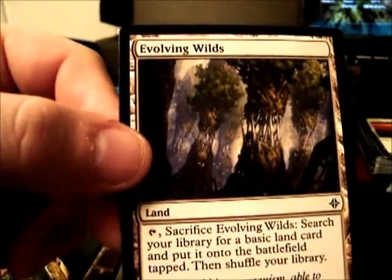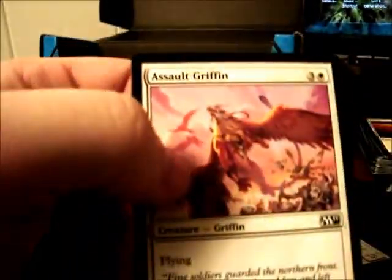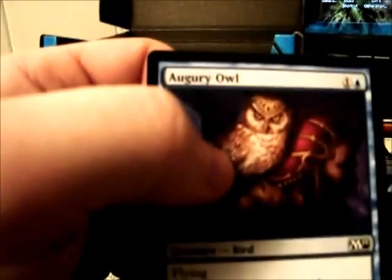One more of these and then we'll crack into the four packs. Prophetic Prism, Evolving Wilds — another type of fetch land there, first time I saw this one, two of these — Pilgrim's Eye, Salt Griffin, Cloud Crusader, Pacifism, Soul Offering, Soul Offering, Safe Passage, Inspired Charge, Augury Owl, Scroll Thief, Cloud Elemental.